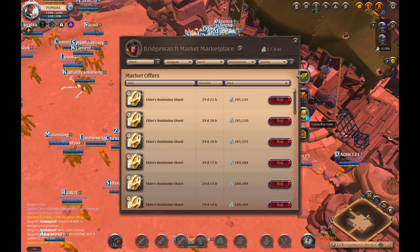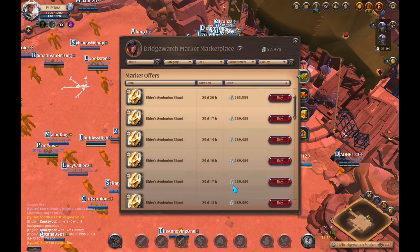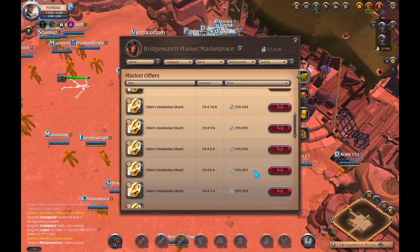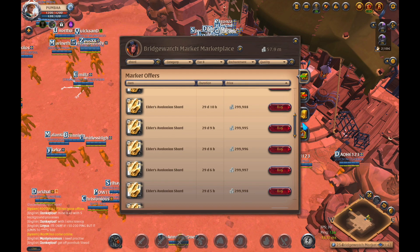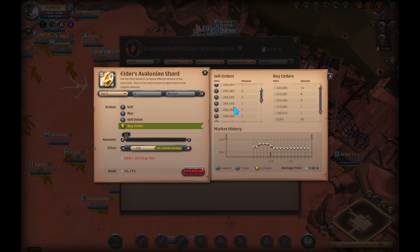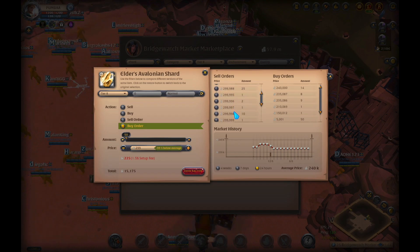An easy way to do this is to set a buy order. If you just look at what 50 would be, let's play it safe and go 299998. So we're going to set a buy order for 299998. We want 50. So it's going to cost me about 15 mil. That's actually going to hurt quite a bit. Let's do 7 first and see what happens.